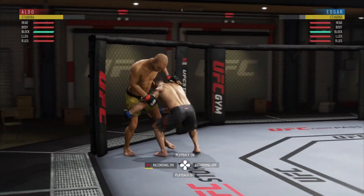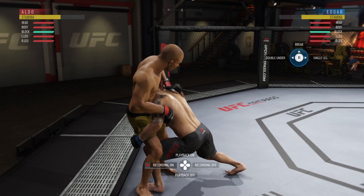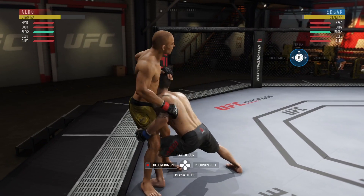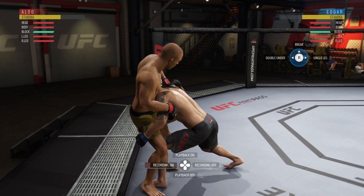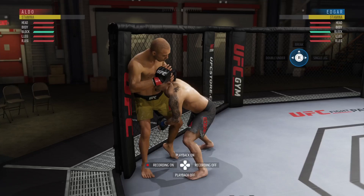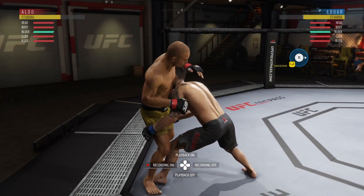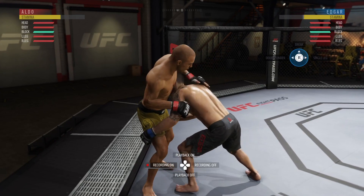We're gonna get straight to the point on these cage clinch transitions. The offensive fighter has the double under position — that is also the same animation as the body lock high takedown that a lot of people tend to struggle with, which I'll get to later. You have the option for a free break or transitioning to a single leg to confuse your opponent. You also have the regular double leg, which can be denied by going R2 and down.